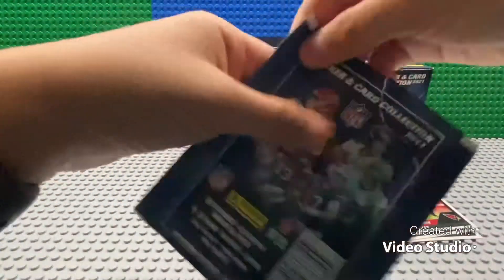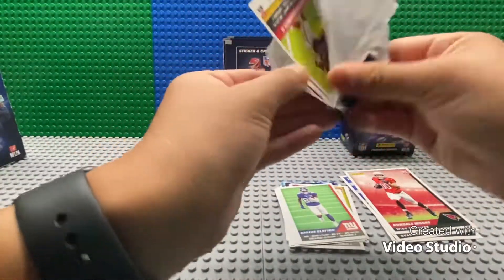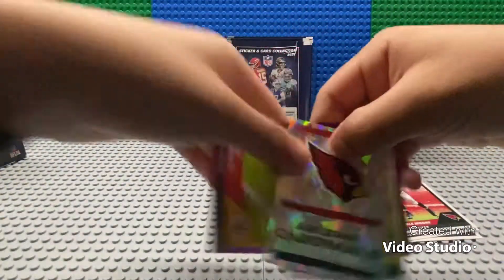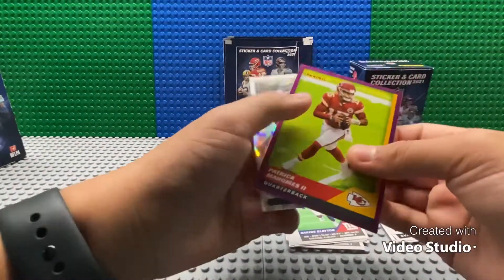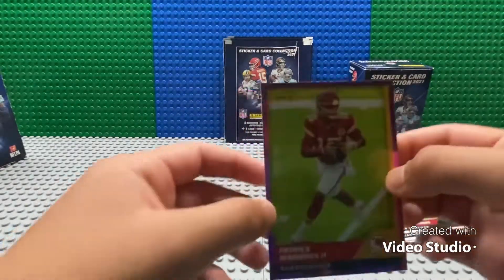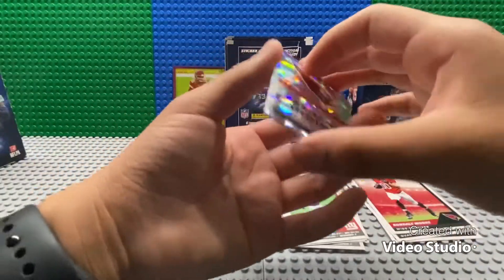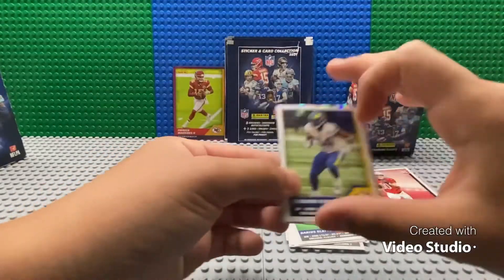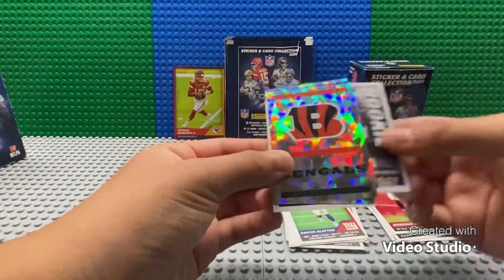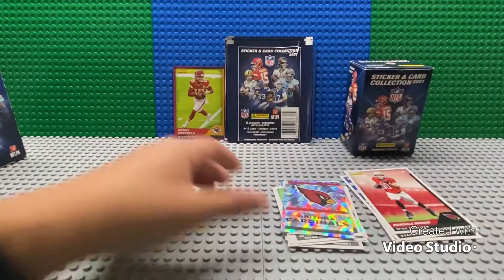We have Darius Slayton, Odell Beckham Jr., Fletcher Cox, a big head legend Justin Burris, and James Robertson. Next pack — looks like we've got a parallel. We got a Patrick Mahomes purple parallel, number 93 out of 149. That's pretty cool. I'm very happy about that card. We've also got an Arizona Cardinals badge, Leonard Floyd Bears badge, Justin Fields rookie, and three badges in one pack.